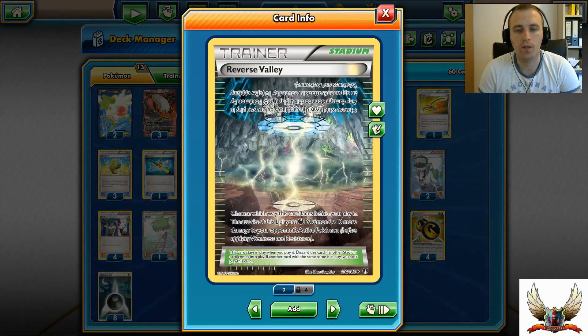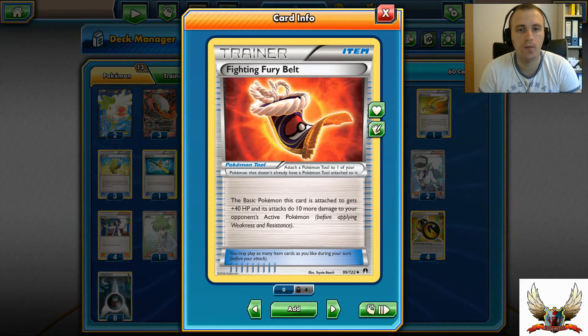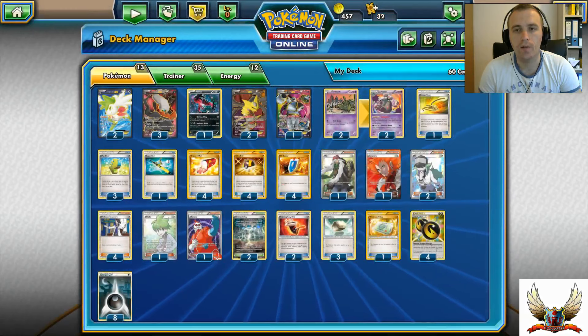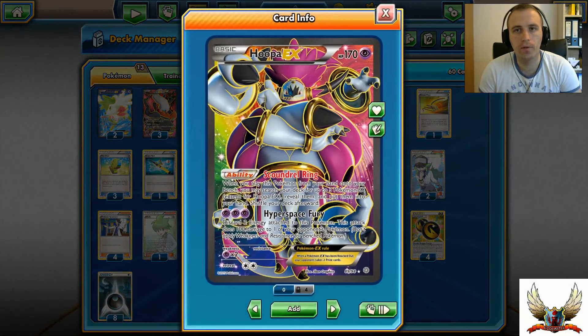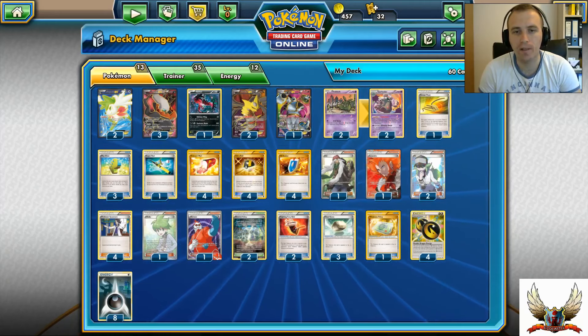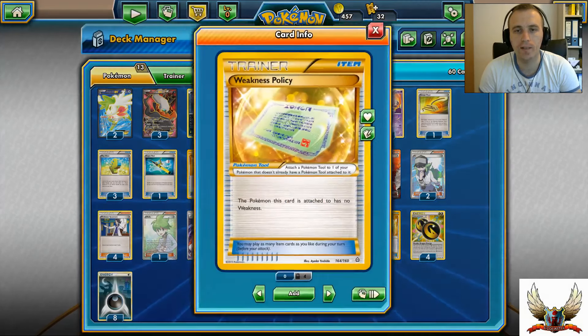Two copies of Reverse Valley, which can increase damage by 10 more on my Darkness Pokémon in play. Two copies of Fighting Fury Belt, so I can have 40 more HP on my Darkrai or Giratina and 10 more attack. Three copies of Float Stone - you need at least a Tool for your Garbodor, but you also want Float Stone for your Hoopa or Shaymin in case you're stuck in front with them. You could also go two Float Stones and two Weakness Policies - or two Fighting Fury Belts, two Float Stones, and two Weakness Policies.